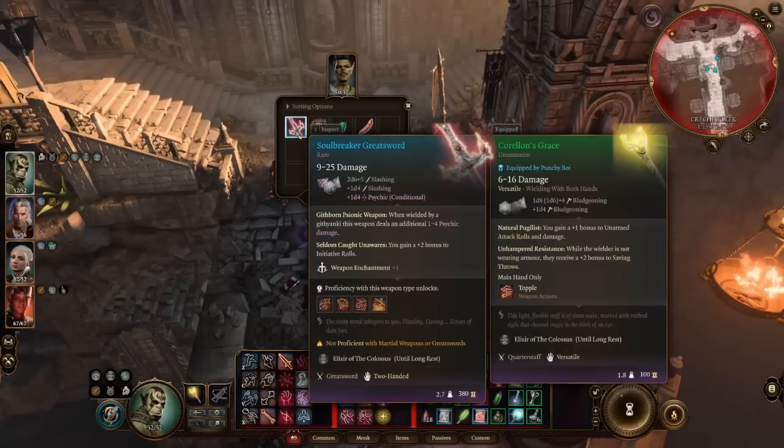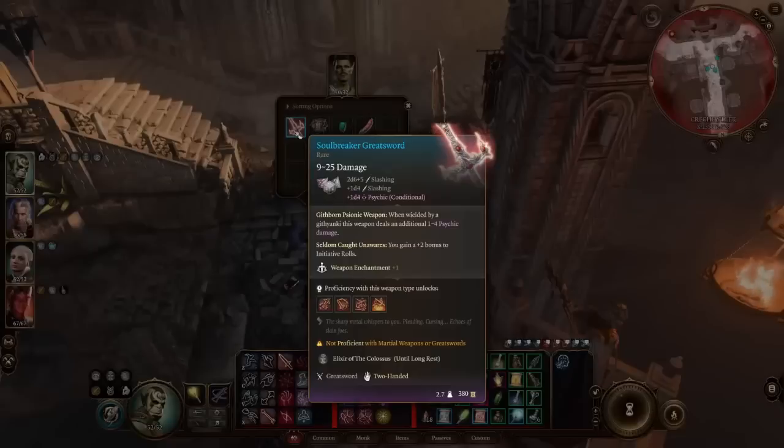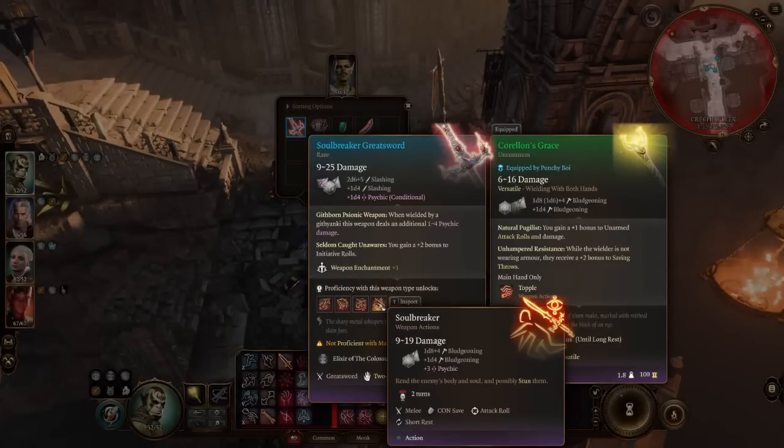The Soul Raker greatsword — when wielded by a Githyanki, deals an additional 1-4 psychic damage and gives +2 to initiative rolls. It also comes with Soul Breaker, a special attack usable every short rest that potentially stuns the enemy via a Constitution saving throw. This will replace the Everburn Blade from Act 1. If you're not a Githyanki, use a Disguise Self scroll — it's a ritual spell that costs no spell slot — to change your race and access the Githyanki bonuses.